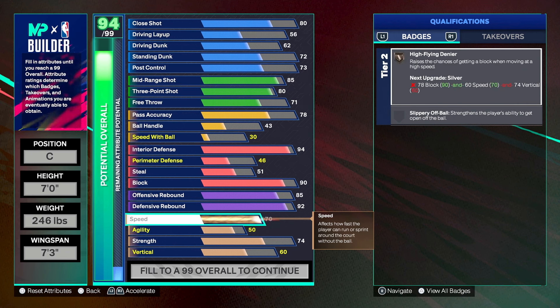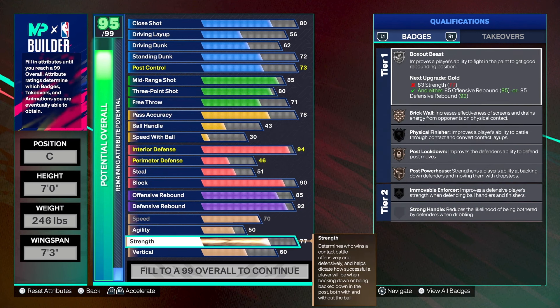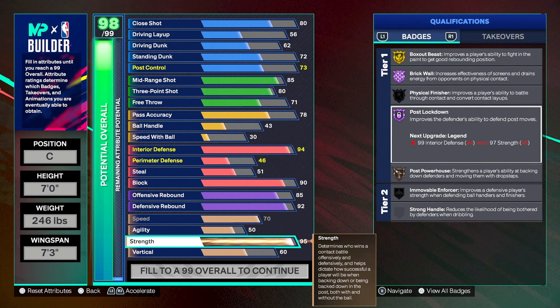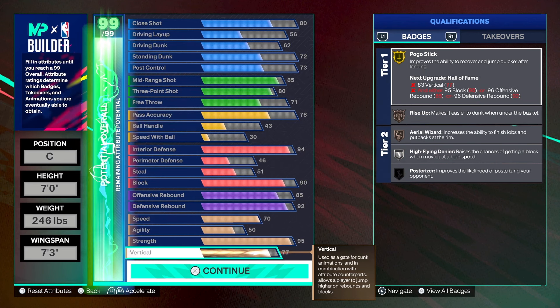Box out beast we're also looking to get on gold or higher. For speed we went with a 70, so we're actually going to be faster than a lot of these post scorers. Agility is 50, strength is a 95 — we really wanted to focus on getting brick wall at hall of fame. With just a few more caps we could push for 99 strength and get legend post lockdown.